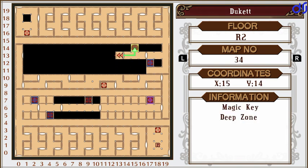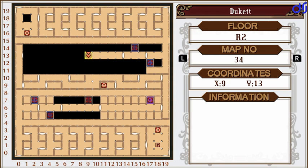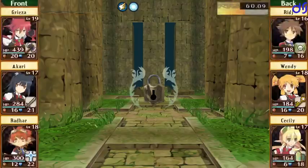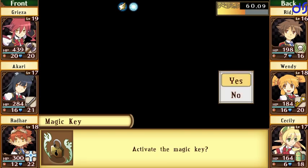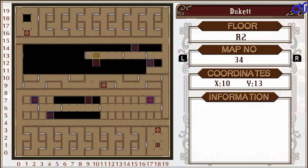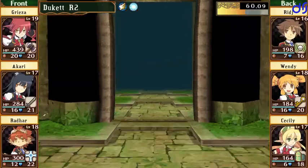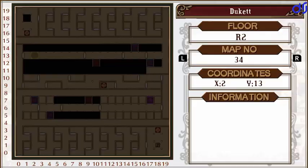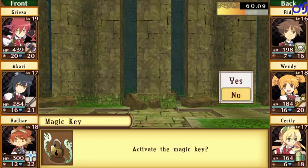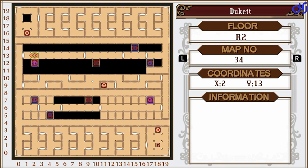Is it just me or are these in the same position? Which would mean it should be the second-to-last southern key here, if it's in the same position again. Oh right, because it was in a dark zone — so they do seem consistent. It should be the second-to-last southern one in the next one too. And that one doesn't have a one-way door. If it is indeed symmetrical, it should be this one — and indeed it is. So we were able to do it after all because of the symmetry. Beautiful. And now this portcullis is open. Good enough.